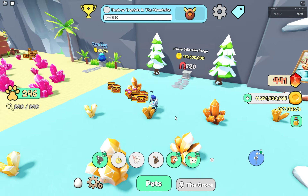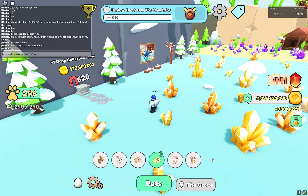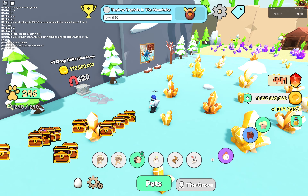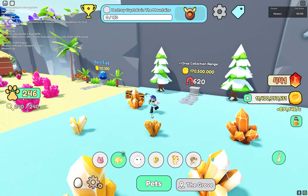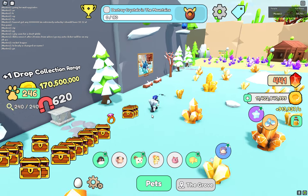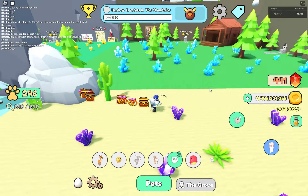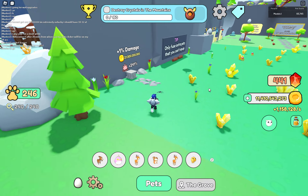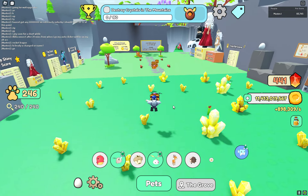I have 441 stones that I just don't know what to do with, so I'm not upgrading that at all because I can already grab the whole map. I tested it — I was in Grove and I put my pets in Forest or Desert in the corner, which was the furthest place, and I collected all the drops. Speed damage is here: 241 damage, which is pretty good.